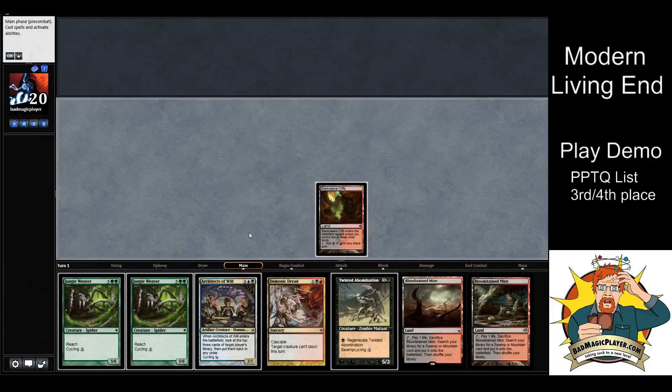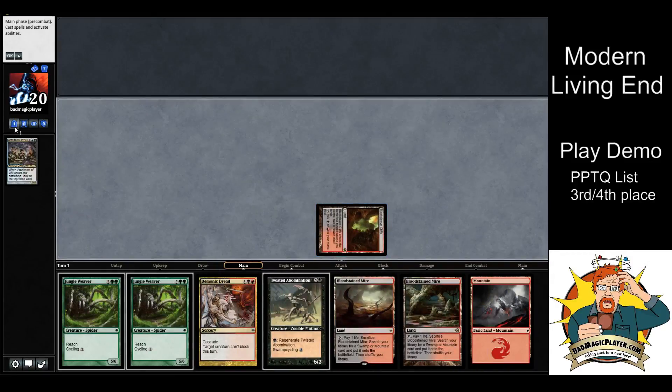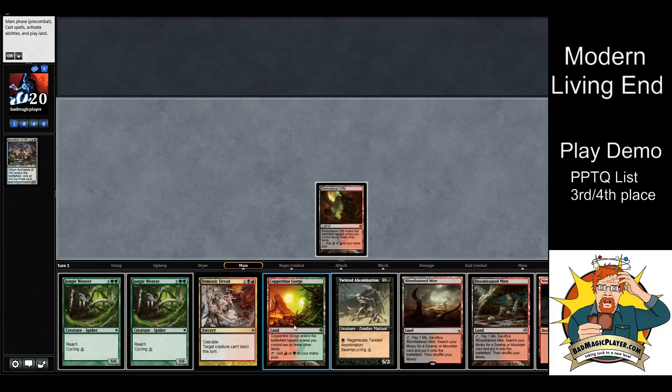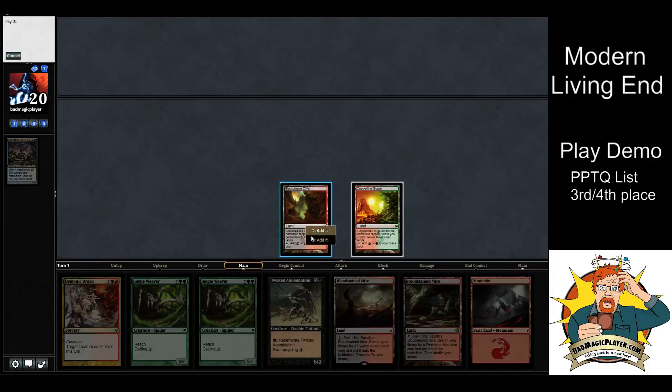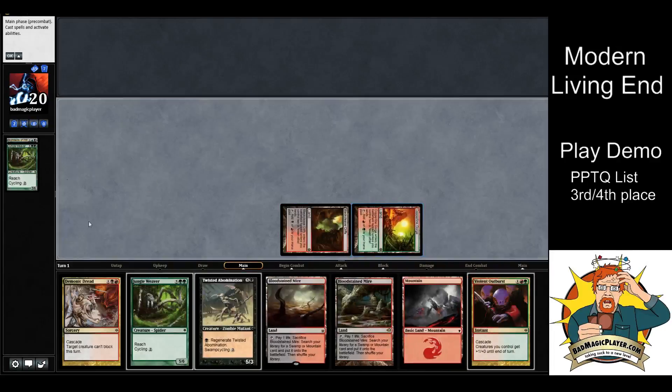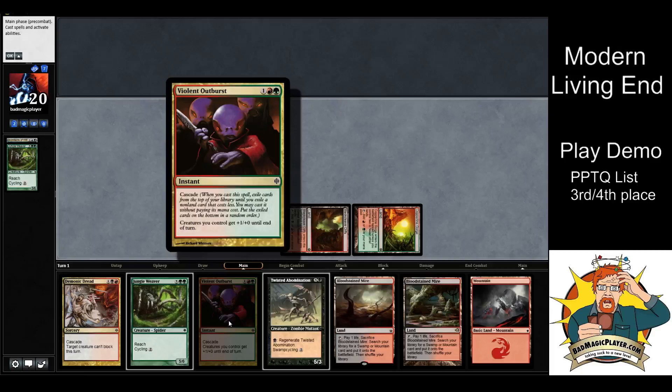I always wait until my opponent's end step to use the ability, but we're just playing here, so we're going to cycle for black. You'll see our graveyard is going to fill up. On turn two we draw a Cycling Gorge. Generally the swamp-cycle type card is just there to help us get into the lands we need — right now we don't really need any, so cycling these for two is good.